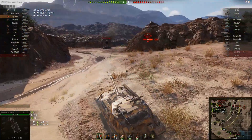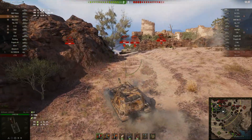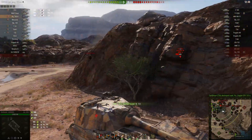You can see that this tank — a tank destroyer with a 152 millimeter gun — has an average alpha of 650. And this thing has frontal armor...